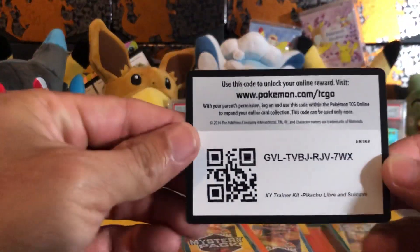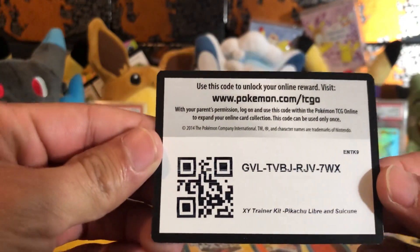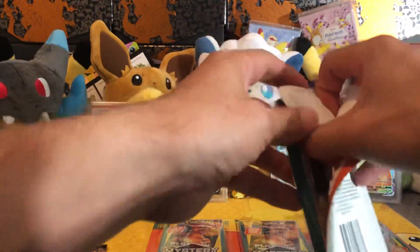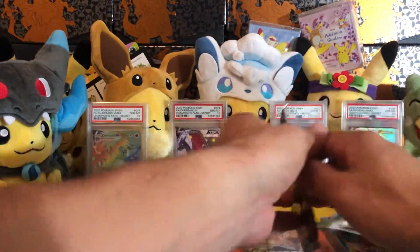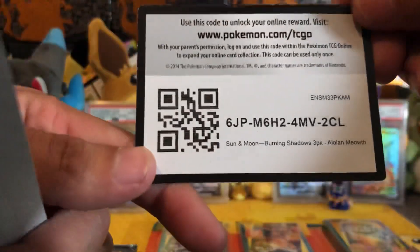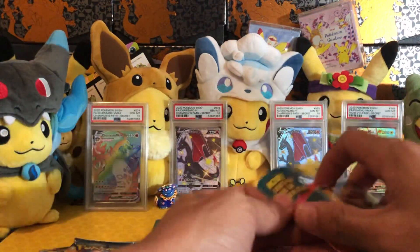Here's our code card — this one's an XY Trainer Kit: Pikachu Libre and Suicune. That's a cool one. Whoever gets that code, nice. This one's a Burning Shadows — I can see the uh-oh from here. Some of these code cards are actually pretty sick if you play online. Got a reverse holo Caterpillar and a Burning Shadows Alolan Meowth.